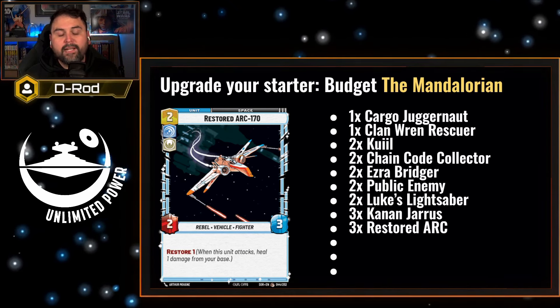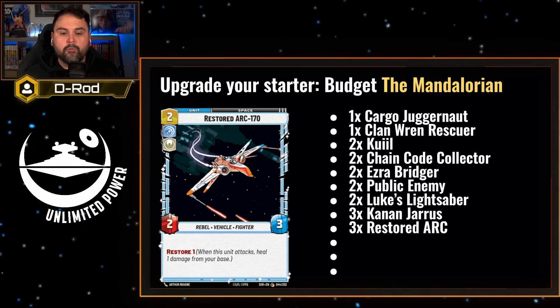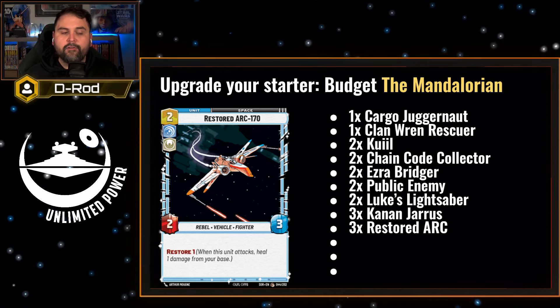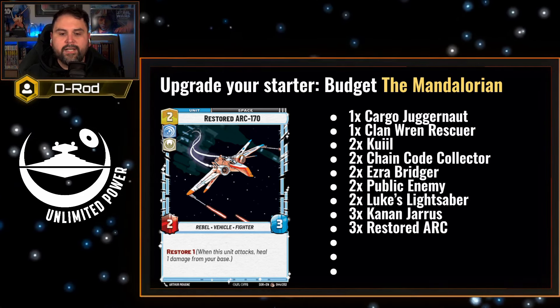Restored ARC — you're going to want a playset of this space unit because you'll have the ability to play it as early as turn one and have the Restore mechanic on board. Restored ARC will pull a lot of hate from your opponent, hopefully earlier rather than later, so you can have a little more room with cards like Ezra and Kanan.